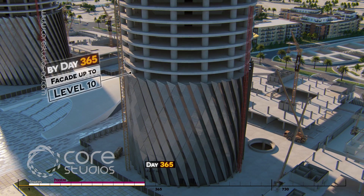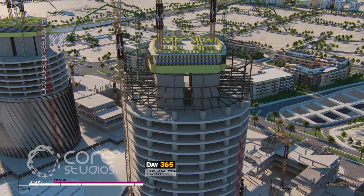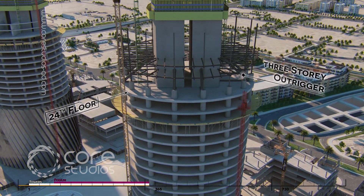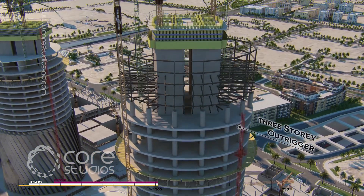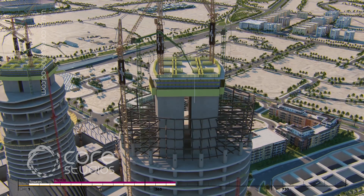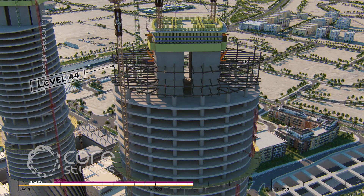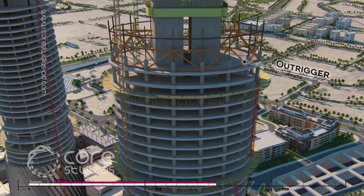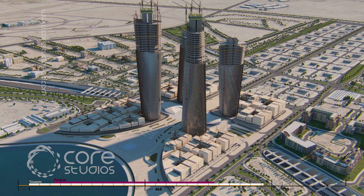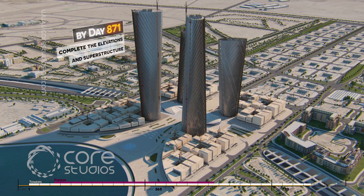This process will be repeated every 10 floors. Core construction works will continue until we reach floor 24, when a three-story high outrigger will be installed. The core will then recommence and remain three levels above the steel structure and six levels above the slabs until we reach level 44, where another outrigger will be installed. The core and slabs will continue to rise with the facade cladding following until we complete the superstructure and elevations by day 871.